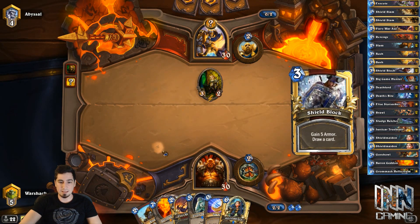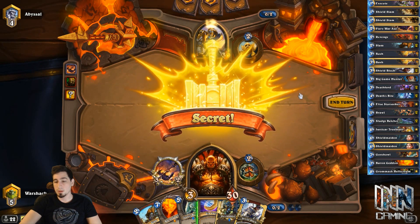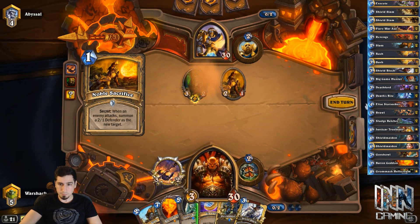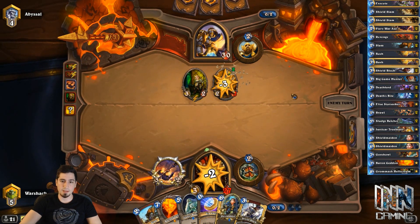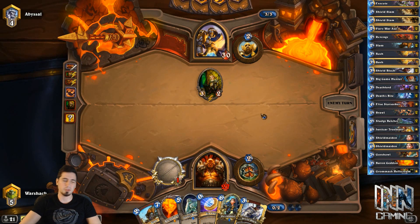We're going to assume that this is a Noble Sacrifice. We'll play the War Axe, swing into it — and it is a Noble Sacrifice, because why wouldn't it be? Yeah, we're going to take quite a bit of damage. So we're going to take one from him, two from that, three more next turn. So we took six damage from one Knife Juggler and one Secret.